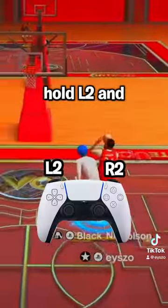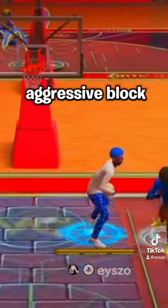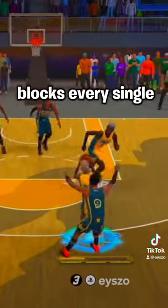Then when you go up for a block, hold L2 and R2 and start spamming triangle. It will give you an aggressive block. And that's how you get snatch blocks every single time.